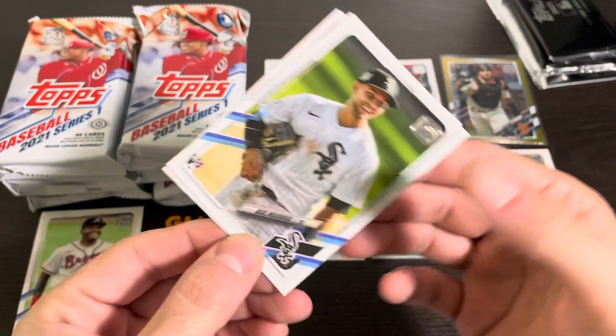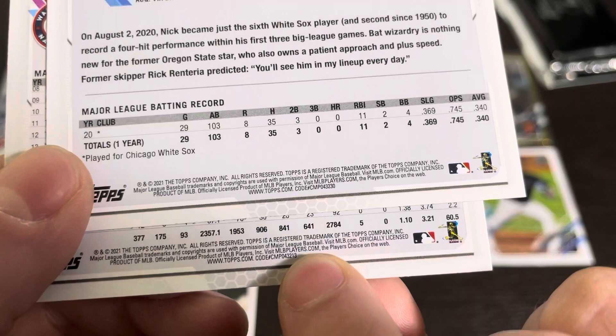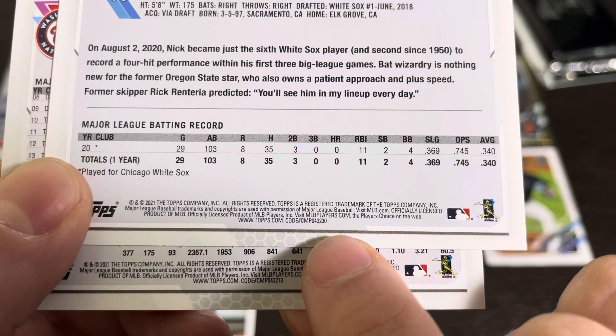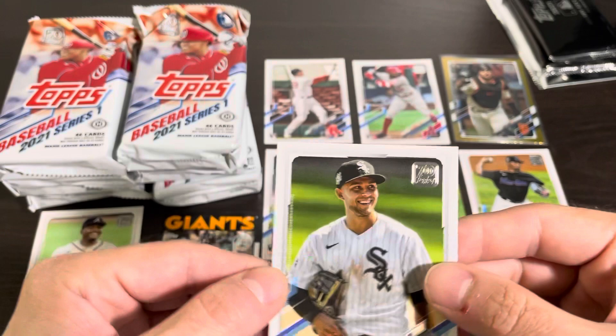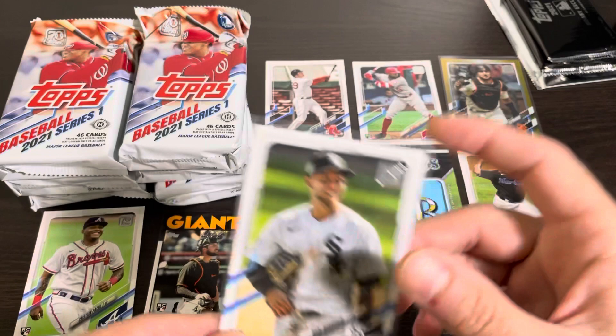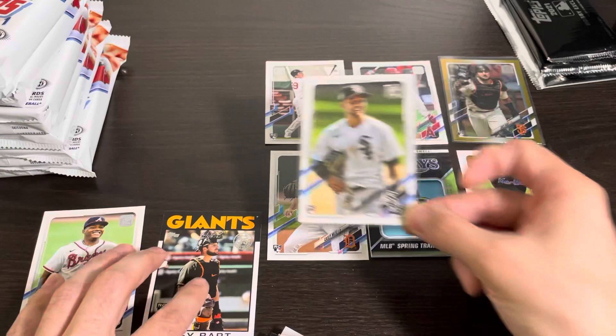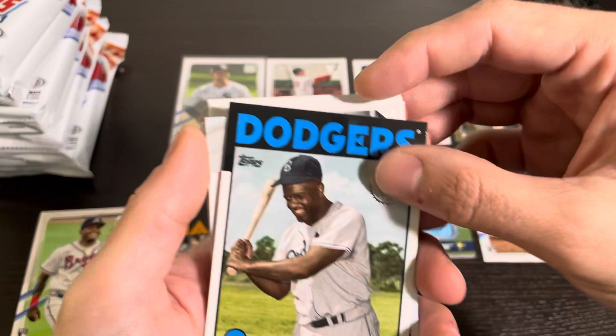We got a Jackie Robinson, so I'm going to do a quick flip. It was not our auto, but it is a short print of Nick Madrigal. If you don't know, the way to find a short print is this code down here — if it ends in 213 it is not a short print, and if it ends in 230 it is a short print. That's a pretty nice one. We got a Joey Bart gold foil with a Nick Madrigal photo variation right behind it. I forgot to look up the photo variations for this release, so if I miss them please let me know.